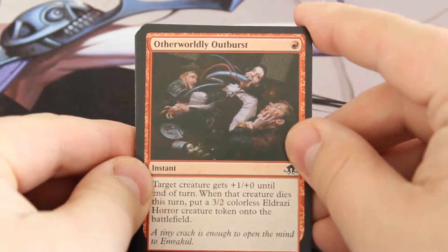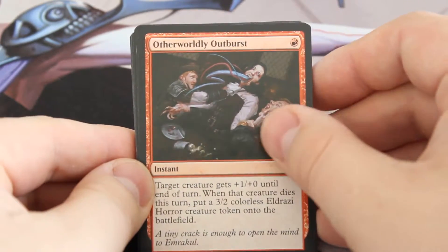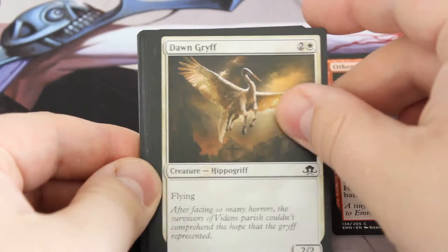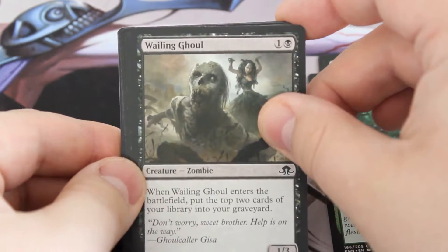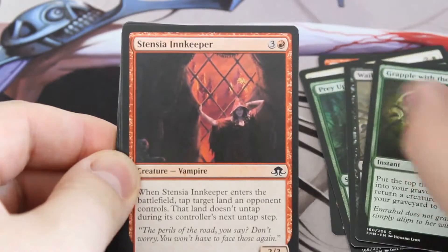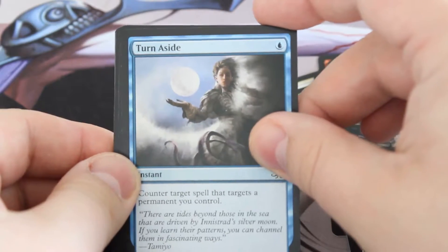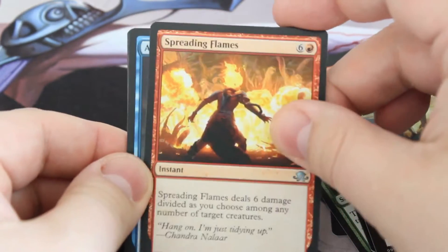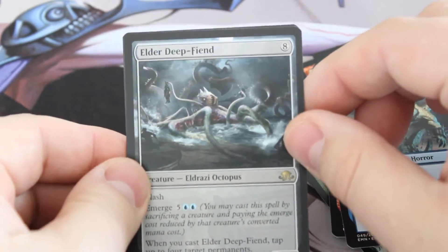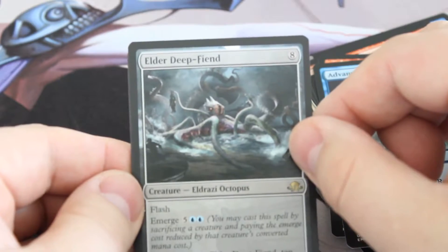I'm still figuring out my camera game — I'm sorry. Otherworldly Outburst, a Dawn Griff, Prey Upon, Wailing Ghoul — zombies are gonna be huge in Standard with Eldritch Moon coming out — Grapple with the Past, Stenzia Innkeeper, Spectral Reserves, Turn Aside, Alchemist's Greeting, Haunted Dead, Spreading Flames, Advance Stitchwing, and an Elder Deep Fiend. It's eight colorless, flash, emerge — five blue blue — and when you cast it you get to tap up to four permanents.